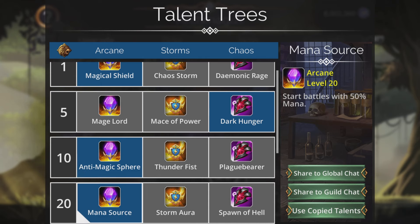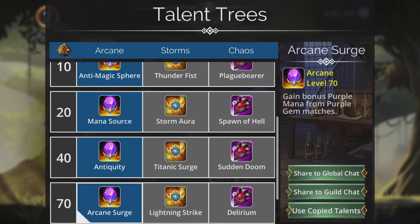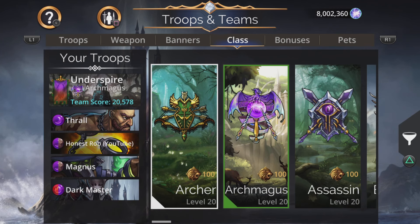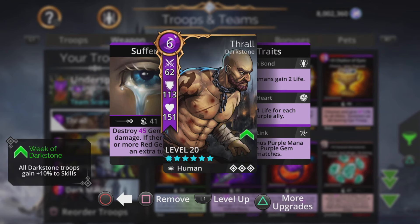Anti-magic Sphere is good, Mana Source is great, and Arcane Surge gives even more extra purple. Mystic Channel means all mystics gain two magic and life when an enemy dies. And indeed, Thrall himself gives us even more purple, so this is like purple crazy — really cool.